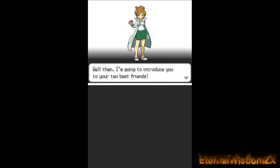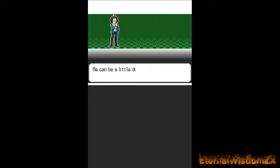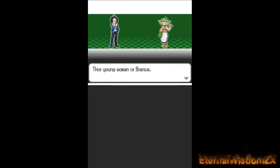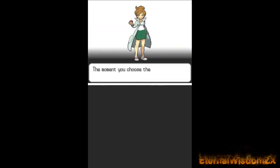If you notice a change in commentary, I've been trying instead of going for a more childish approach to talk a bit more mature. I don't know, it might work better and help demonstrate who I am rather than just acting like a child being stupid. Now, I want to introduce you to your two best friends — this young man is Cheren, he's a little difficult but very honest. This young woman is Bianca, she's a little flighty but works very hard.